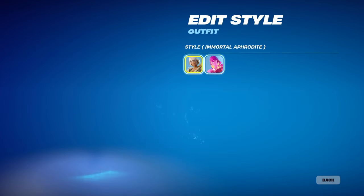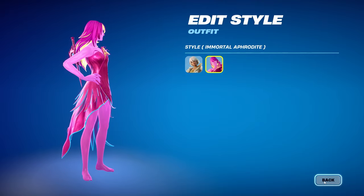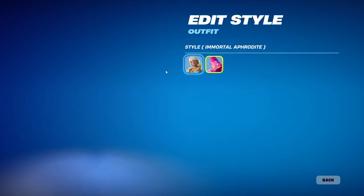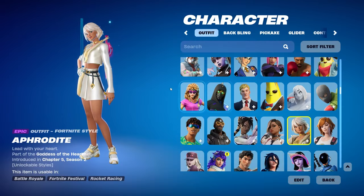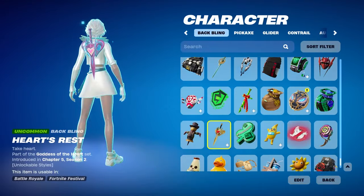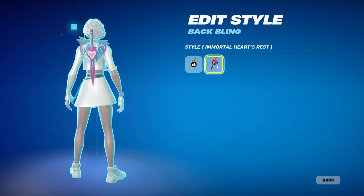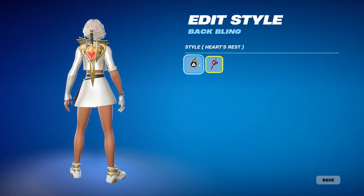We have the default and the Immortal Aphrodite, which looks really cool — I love the pink, that looks incredible. I'm gonna keep the default on for now though, but we're definitely gonna use both styles so you can see what they look like in game. We also get a back bling with her called Hearts Rest, and it has two different edit styles.